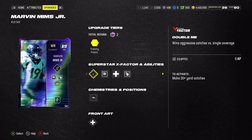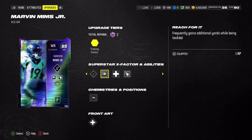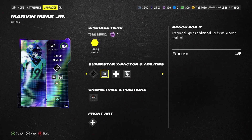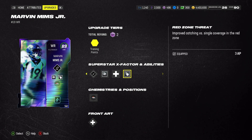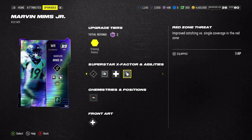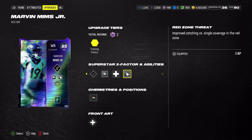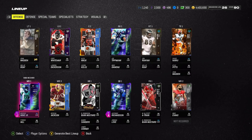For Marvin Mims' X-factor I always like to go Double Me unless you get a crazy X-factor. Since we had extra AP I put on an ability that might get us extra yards — maybe 30 inches or something — coming down close to the wire where he gets us that extra yard, which can come in clutch. My personal favorite for wide receiver gameplays is always throwing in Red Zone Threat, because if he's in the red zone with single coverage you can pop a little touch pass up to him and they usually catch it.